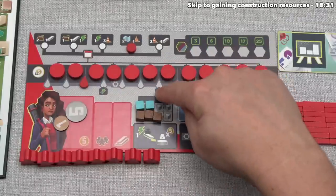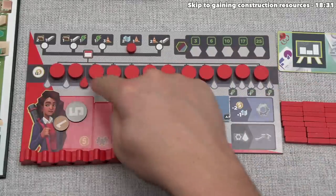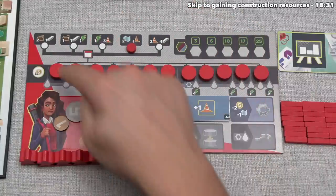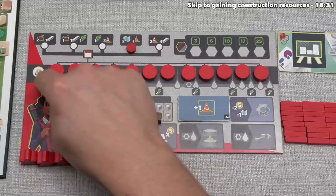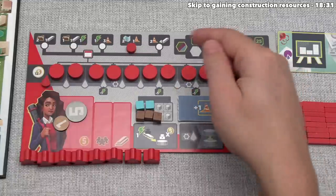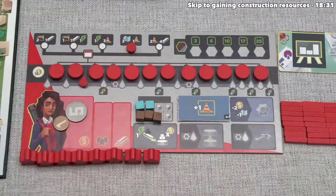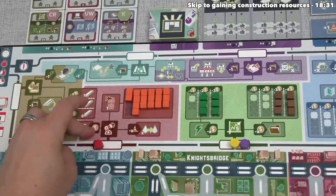Some spots along this track also cost power. The reason they're moving this over is that when you go to build stations out onto the map, you can only place stations that are to the left of your capacity marker. Before they moved this over, they actually couldn't put any stations down at all. Now they have a couple of stations they could place at some point in the future. That cube is then added into the supply, finishing red's turn.